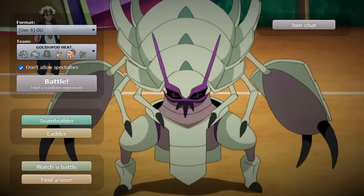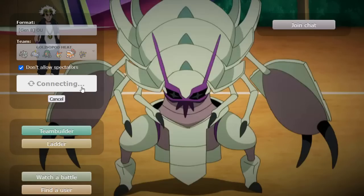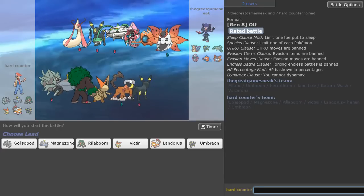Very solid game right there. Cool to see Psychic Terrain blocking Golisopod's priority, but it's still cool to see it putting in work early game — especially on the Dragapult, getting that down really low, really early. Very solid overall. I'll get one more game and end it off. Because I have something coming your way — I have an announcement at the end of this video, so stay tuned. There'll be some cool stuff coming out soon.